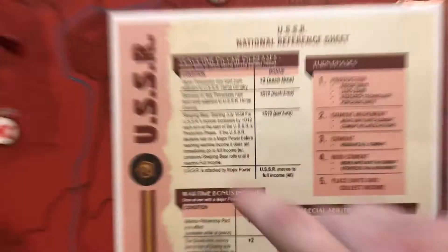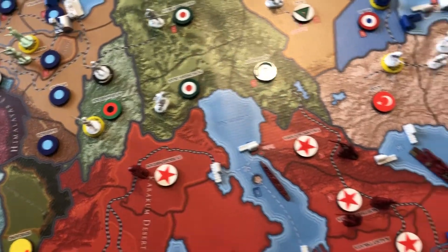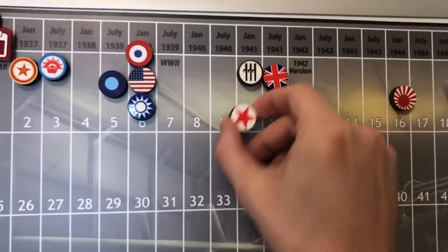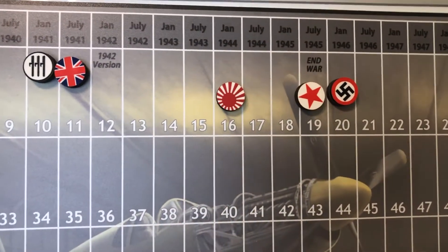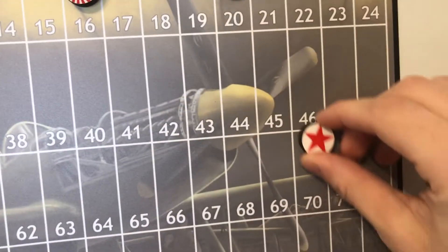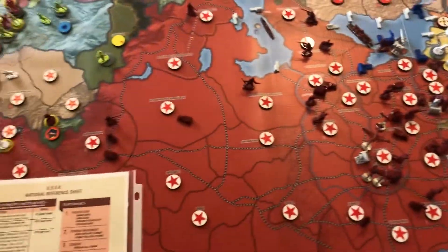Every time Germany or Italy possesses a new land zone adjacent to the USSR home country — usually Romania, sometimes Iran — you roll a d12. For example, I got a 9, so we move our income up to 19. You keep moving income up until you hit 46, which is the value of your starting territories in home country.